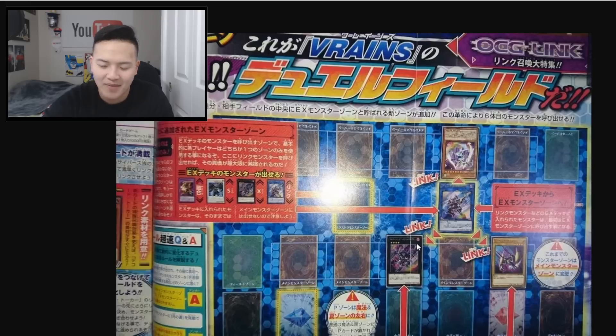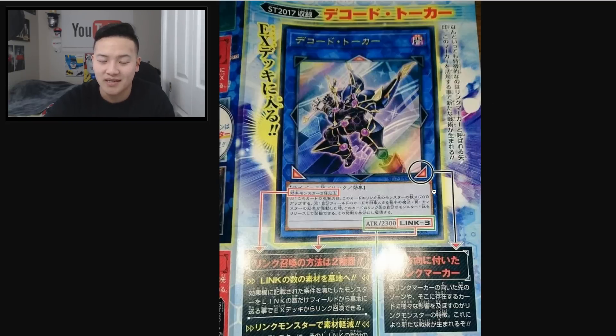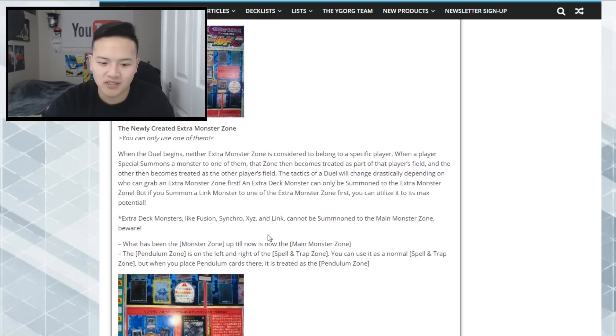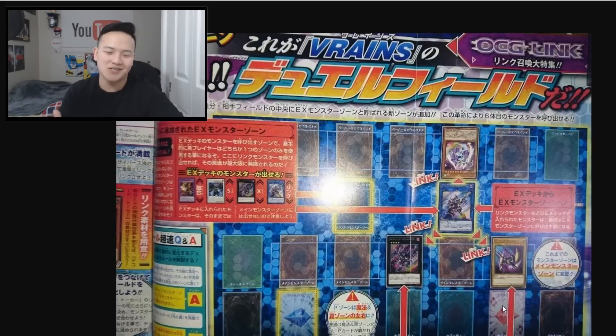This new mechanic definitely balances out and slows down the game by a ton — which means fewer OTKs. But now with the link mechanic, whoever gets the link monster out first has way more advantage. Going first, you want to get that link monster out as soon as possible because it gives you access to special summoning monsters from the extra deck. Extra deck monsters like fusion, synchro, and XYZ cannot be summoned to the main monster zone — you can only special summon extra deck monsters through the extra deck zone.